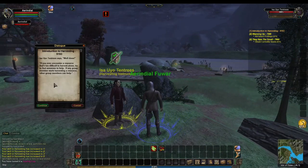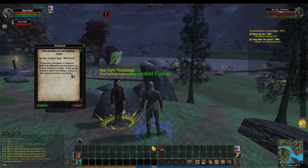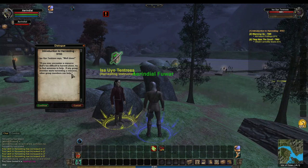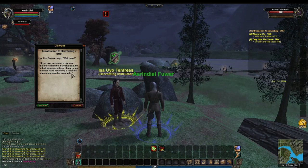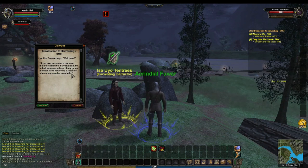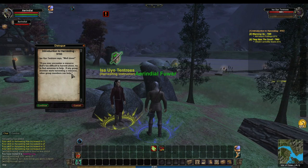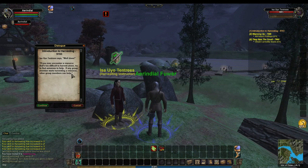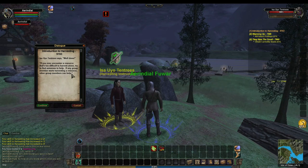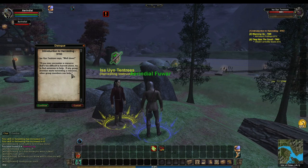Once you've completed that, run back and talk to the NPC. This is where the dialogue starts to guide you towards one of the coolest features of Vanguard Saga of Heroes: group harvesting. It says if you encounter a resource that's too difficult to harvest alone, try to find someone to help — if any group member starts harvesting a resource, other group members can help. When group harvesting you get more items from a node and higher chances of rares. You can harvest resources together as a unit.